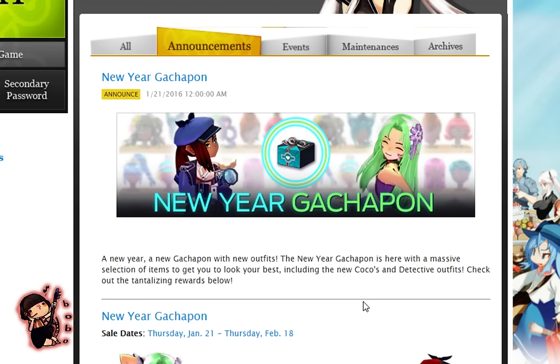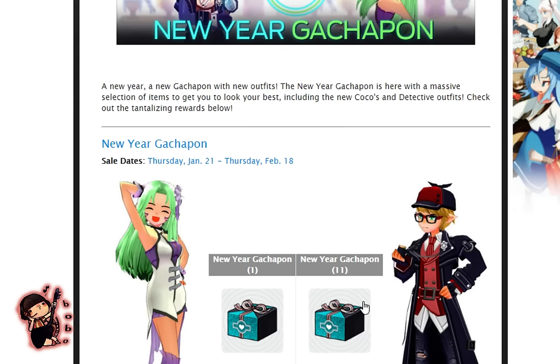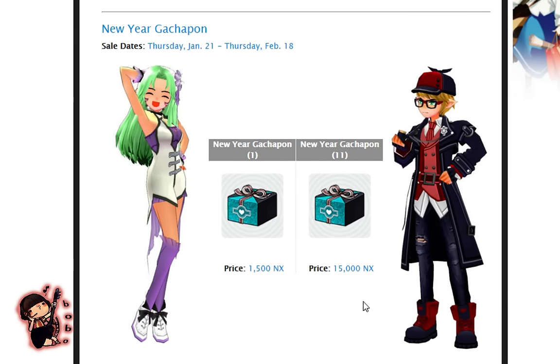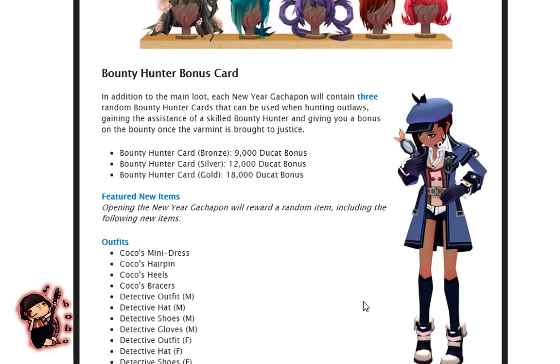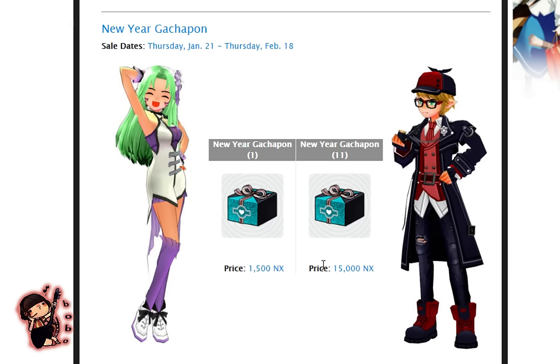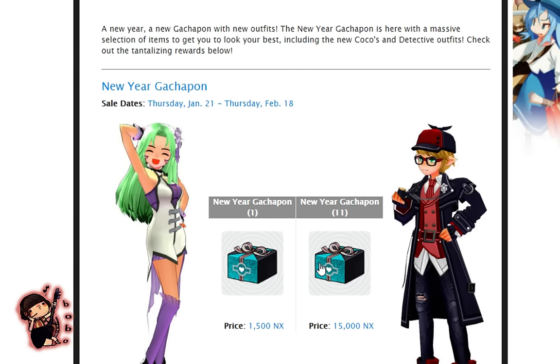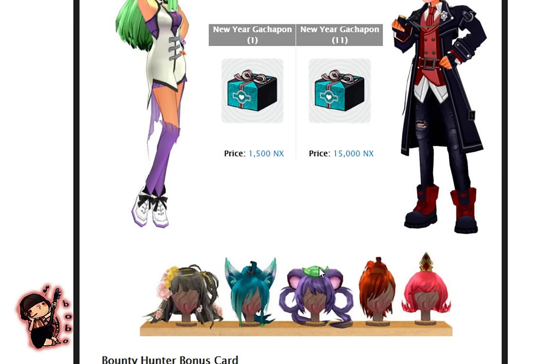Alright, so here is the New Year Gachapon. It looks like a pretty nifty box, and it has some new outfits here. It's got the Coco mini dress and the detective outfit. If you guys don't remember Coco, she's basically the lady in the old beauty shop.